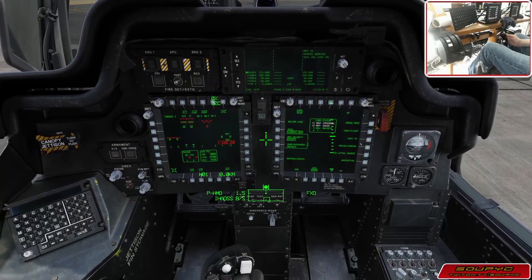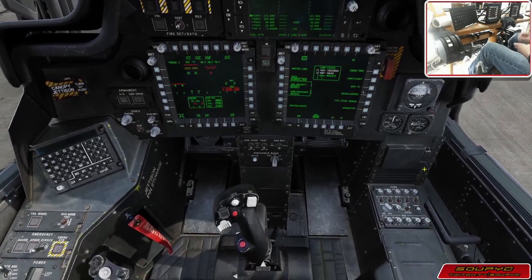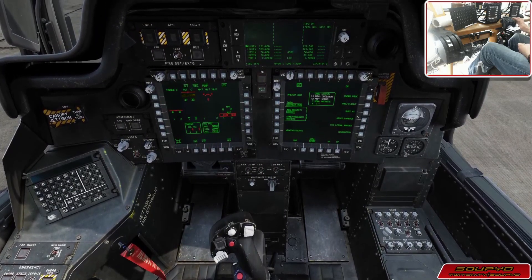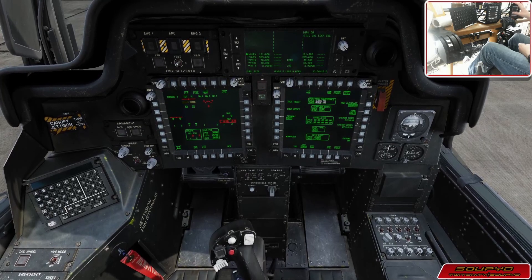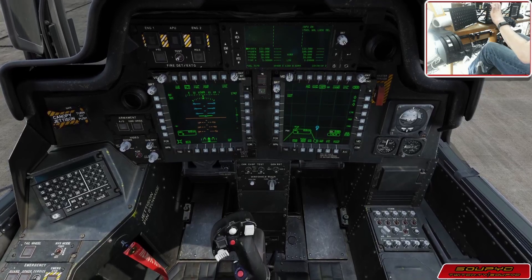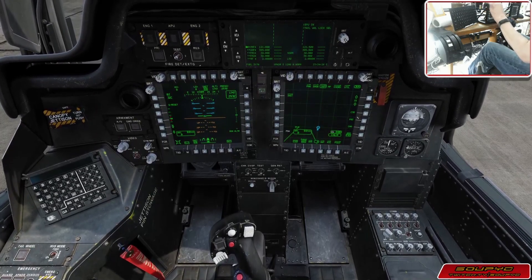I'm going to bump the IHADS out of the way and uncage the SAI, then force startup. We're going to go ahead and master load on the right MFD, then kick it over to the TSD. We'll go into util and fire up the Doppler just to get that rolling. We'll also come over to the flight page, go to set, and turn the radar altimeter on, then come back to the engine page.